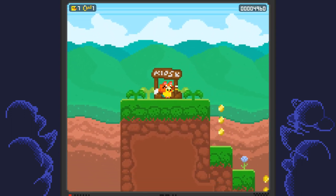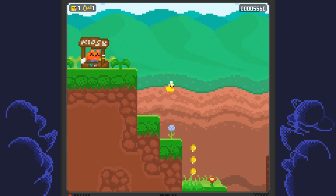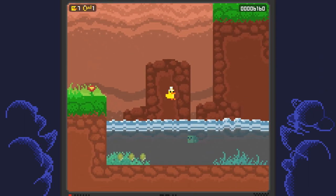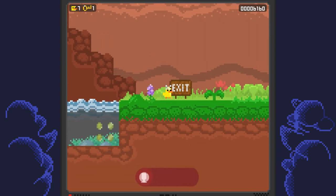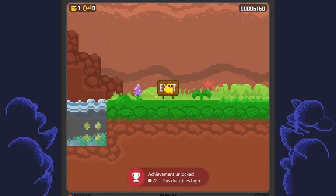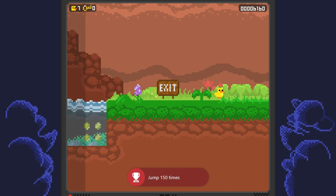Once you have the upgrade, continue heading to the right side of the screen. The exit will be over here and you can head through and finish the level to unlock the achievement. And right there I also unlocked the achievement for jumping a total of 150 times.